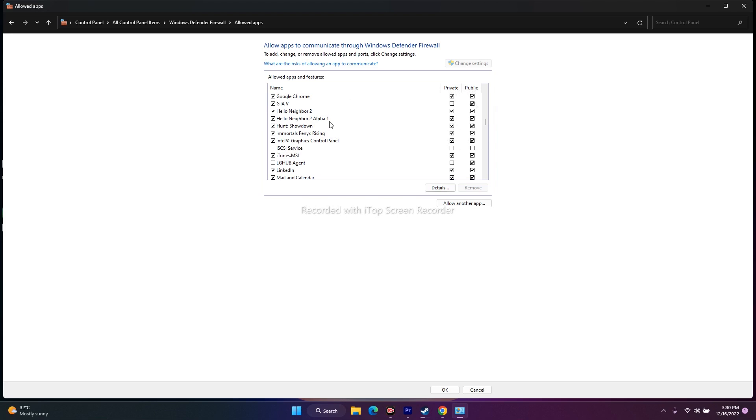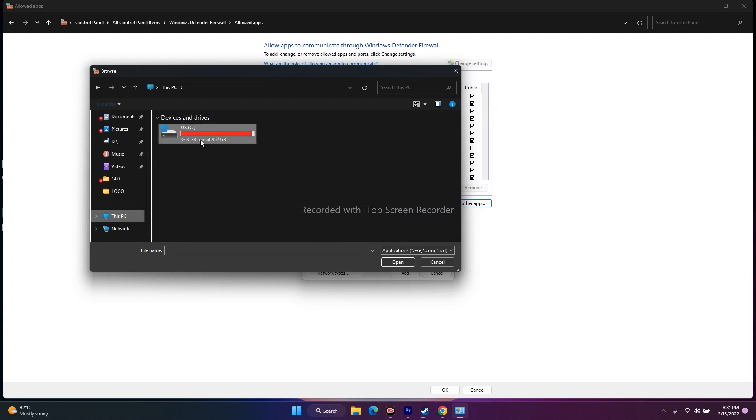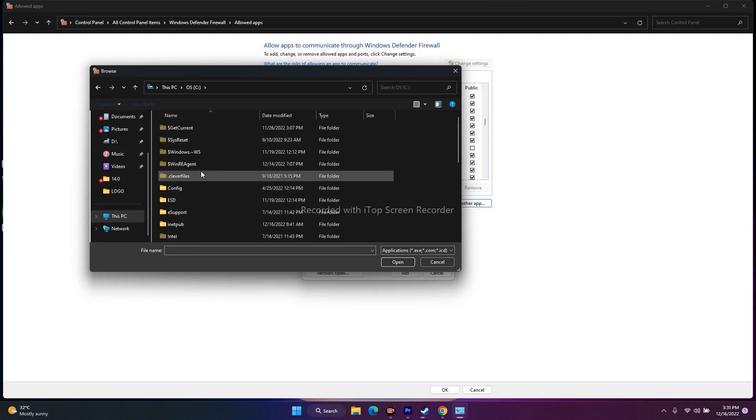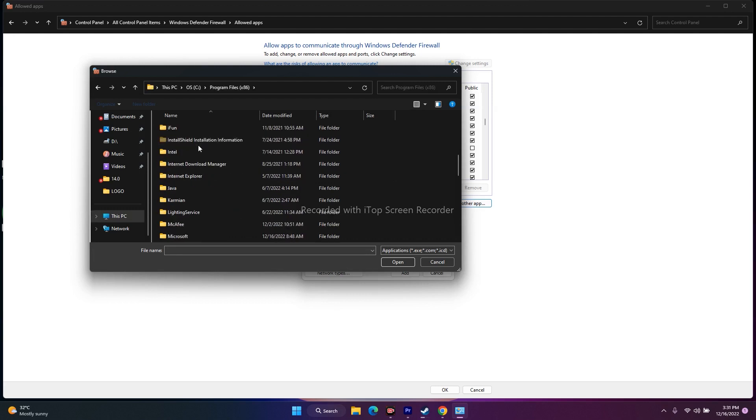To add it manually, click 'Allow another app', then click Browse. Navigate to This PC, then go to Local Disk C, Program Files (x86), Steam, SteamApps, Common, and then the Immortals Fenyx Rising game folder.